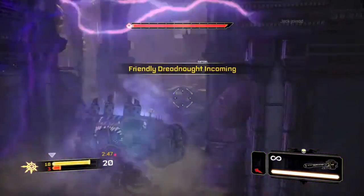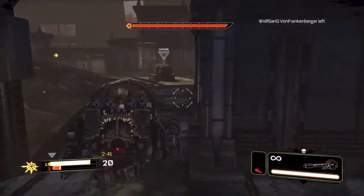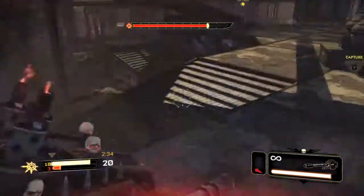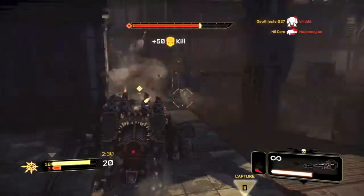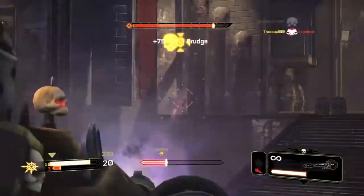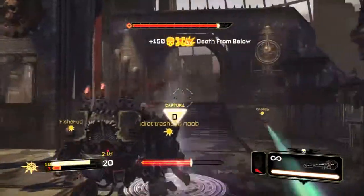Yours truly becomes the Dreadnaught for the last control point. Here I go stomping around — being the Dreadnaught is extremely fun. You are slow, but you have a ton of weaponry and it's just awesome. Exactly like you feel as a Space Marine, that weight as a Dreadnaught — you definitely feel like you weigh 20 tons and you can just rip up anything you want. Unfortunately I only got to be the Dreadnaught for a little bit, but you'll see me tear it up with the autocannon on this last point.